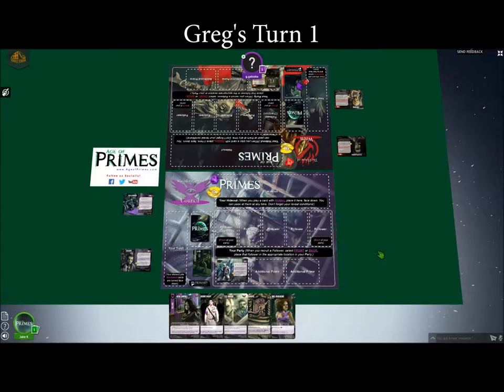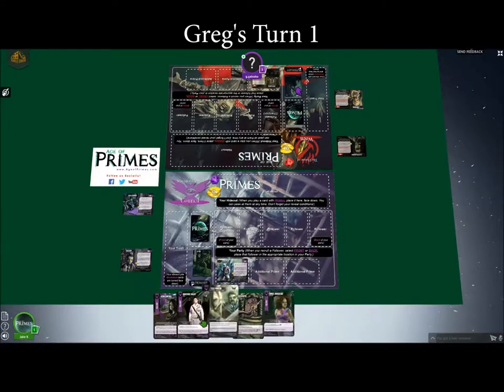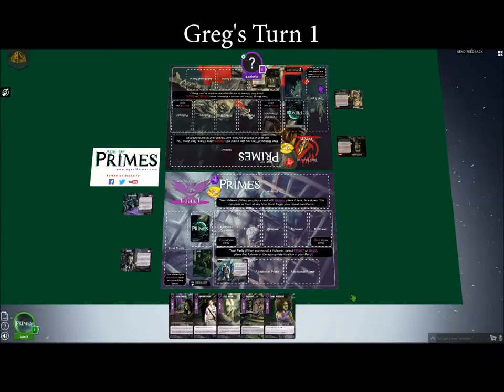The basic turn order: at the start of your turn you refresh any exhausted characters in play. Normally you draw a card at the start of your turn, but because you're going first you won't do that on the very first turn. On your turn you can play one card. If you have a follower at the front of your party in the champion position that's not exhausted, it can duel one time. And then you can exhaust your prime to use one of their abilities. You can do all those things in any order.